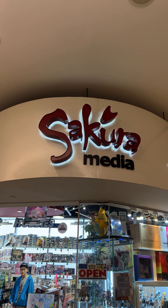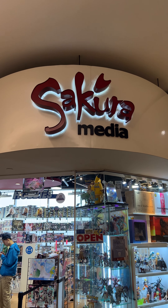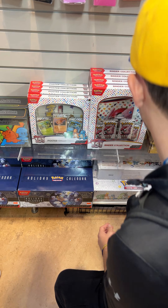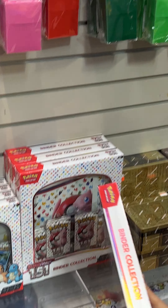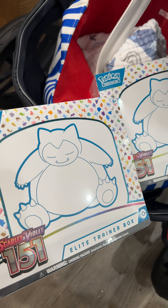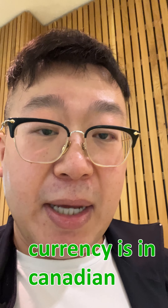Today is the Pokemon 151 month release and I'm here to get the new product at Sacro Media because the prices are amazing here. The ETBs are buy one get one 20% off — never mind, the ETBs are gone. But there are booster bonuses, I'm gonna get like six — never mind, they do have it, it's in the back. So I opted for the ETBs because on average it is a better pricing.